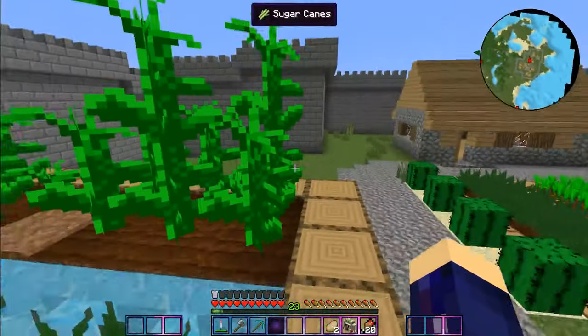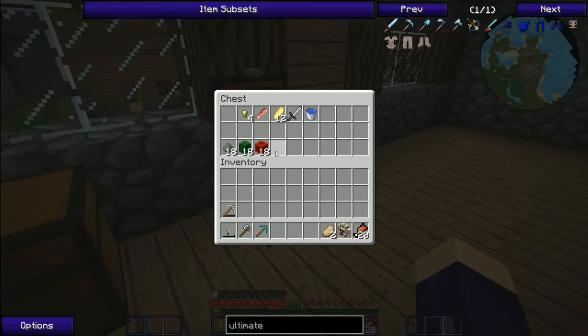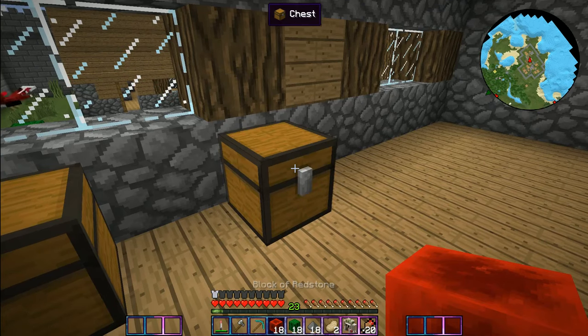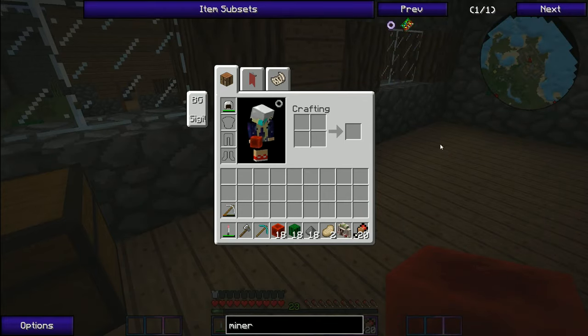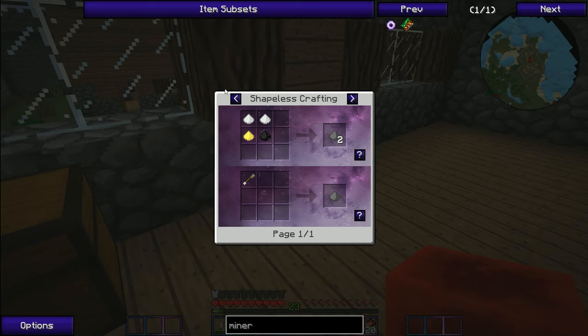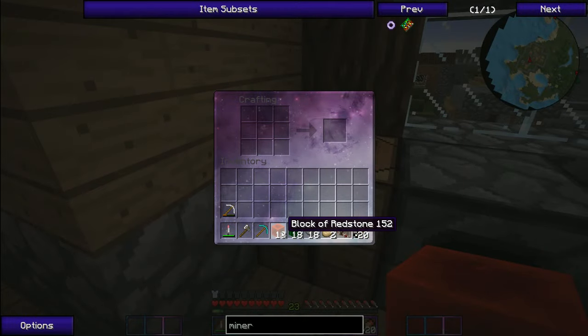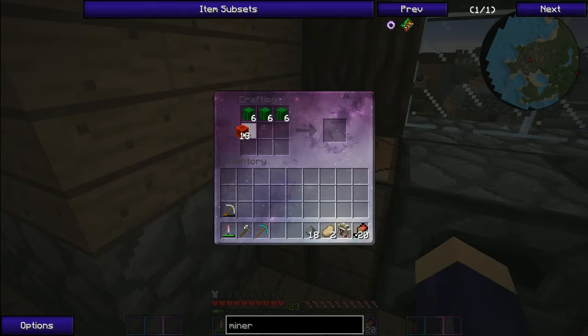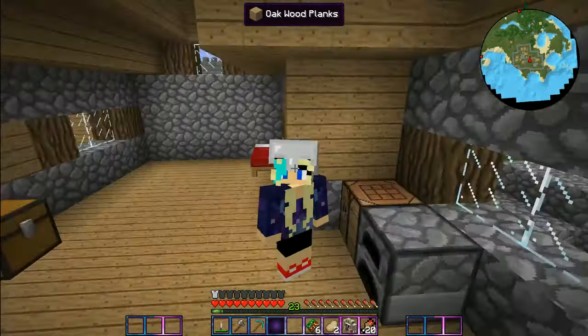I've got some corn growing and I started some cactus because I'm going to make miner's dreams. I think I have enough for two. The recipe is cactus, then redstone, then gunpowder — and a creeper heart makes five gunpowder too. Let's craft all of these. We now have six miner's dreams and we're going to take those into the mining dimension because there are some really cool things in there.